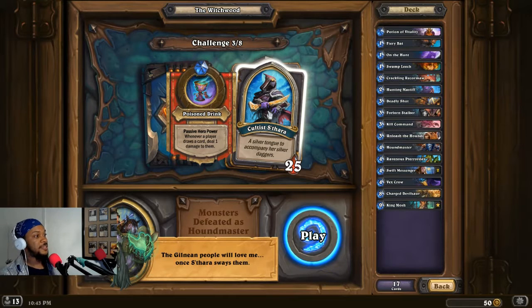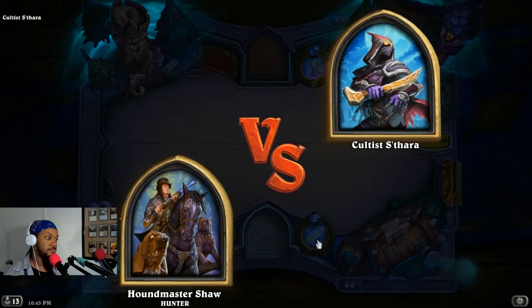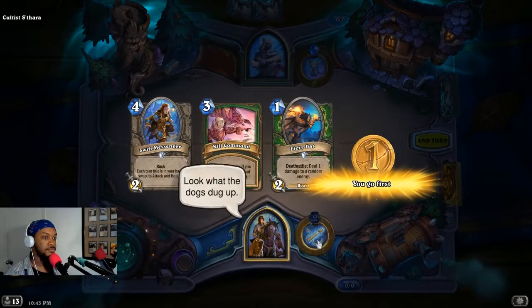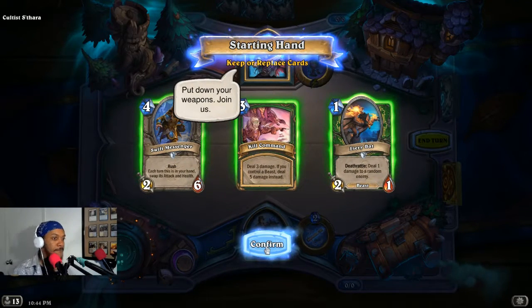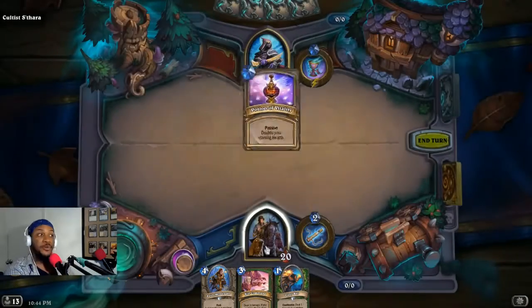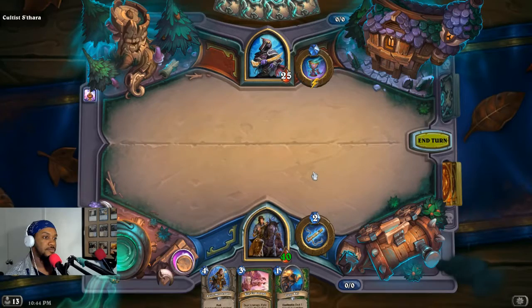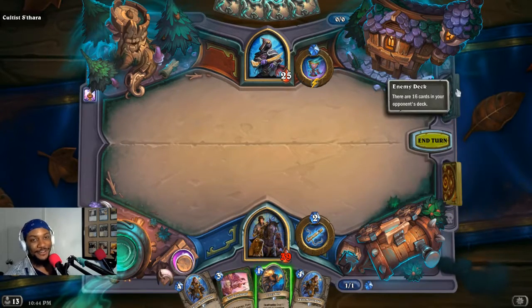Whenever a player draws a card, deal one damage to them — here we go with this nonsense. Look what the dogs dug up. Let's keep this — we don't have time to play with her. Time to play with Satara. I'm gonna have to work quickly. Doubling my health makes it a lot harder for her to kill me — that's the scenario here. She absolutely should draw way more than me.